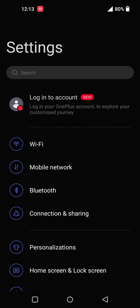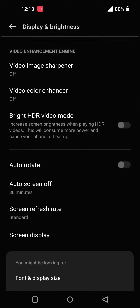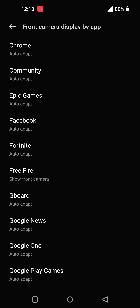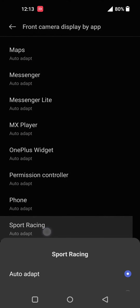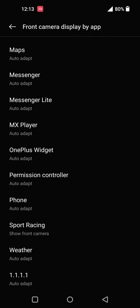All you have to do is go to Settings, find Display and Brightness, then go to Screen Display, then Phone Camera Display by App, and find Sport Racing and enable Show Front Camera. Let's try this.